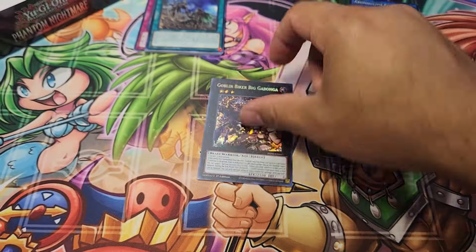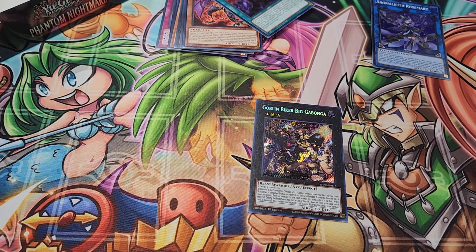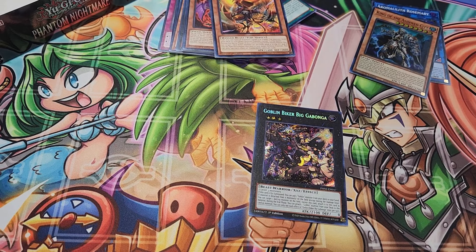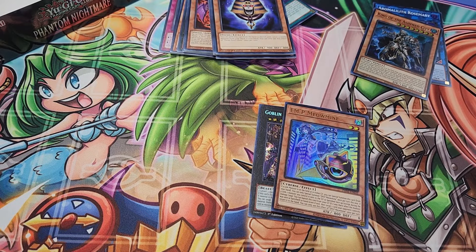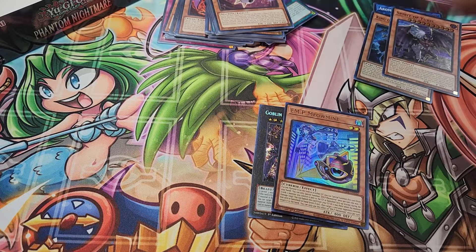Let's go with the first secret. So these are just the sneak peek packs. So far I did get a secret, which is not too bad. The EP Meow Miner is one of the cards I'm looking for — I need three of those. And then finishing with the Spirit of U-Bell. So that's it for the pre-release pack.